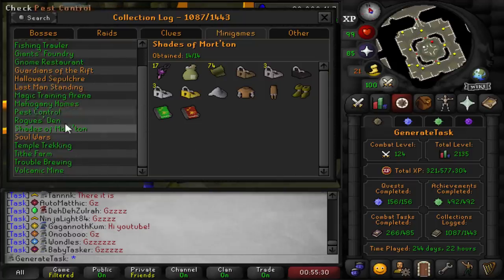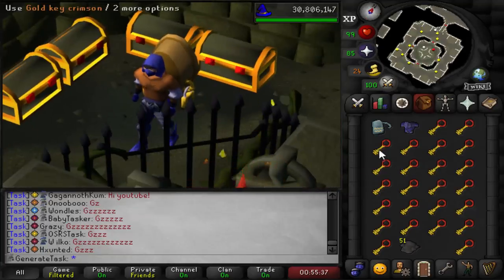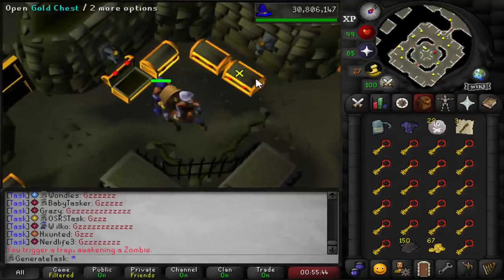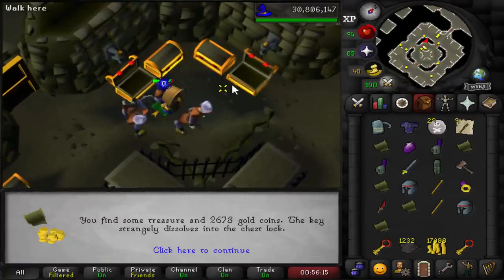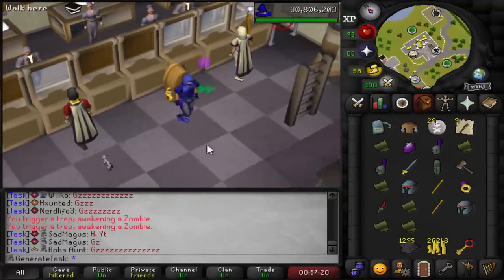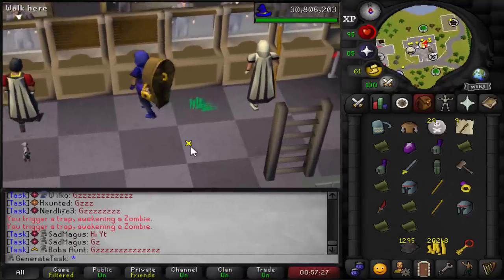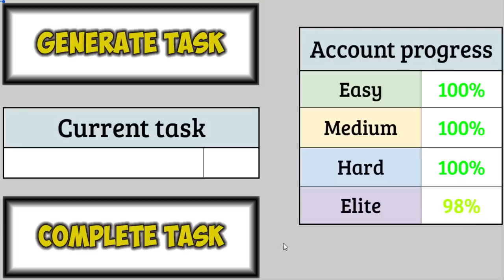Shades of Morton fully completed! Look at all these green logs — this is so nice. With the remaining keys I'll open them since I'll probably never come back here. Ended up opening 164 gold keys in total. Full Zealot obtained — three tasks remaining. One quick one with the LMS, but the other two are still pretty rough unless I get lucky.